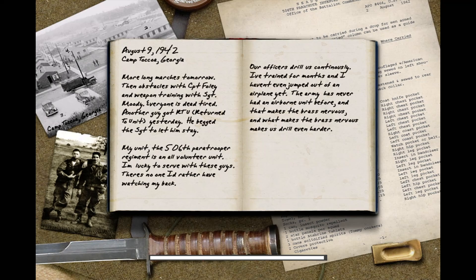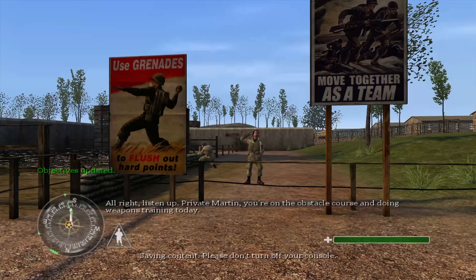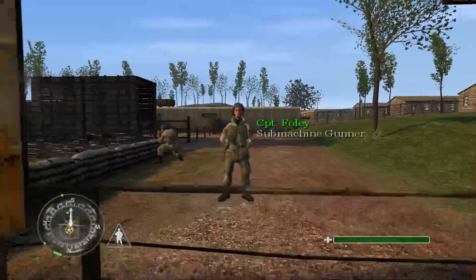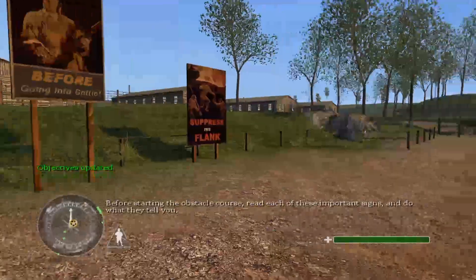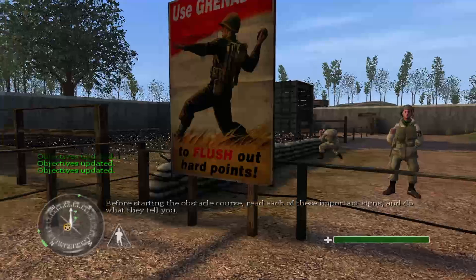This is taking way too long to load — it's technically like a million gigabyte game. Alright: 'Listen up, Private Martin. You're on the obstacle course doing weapons training today. Before starting the obstacle course, read each of these important signs and do what they tell you.'